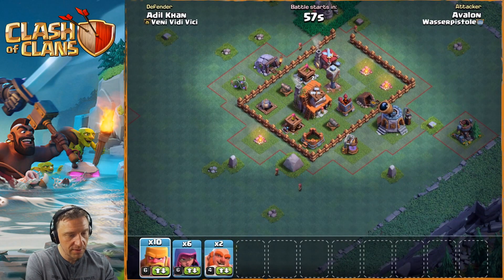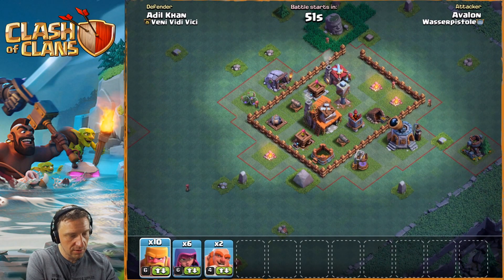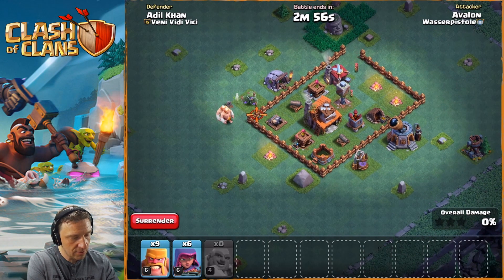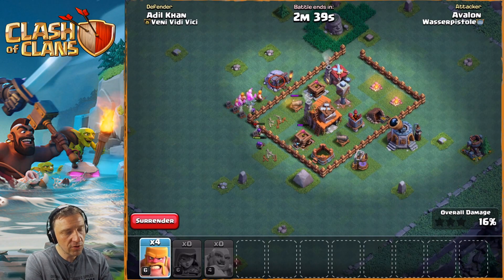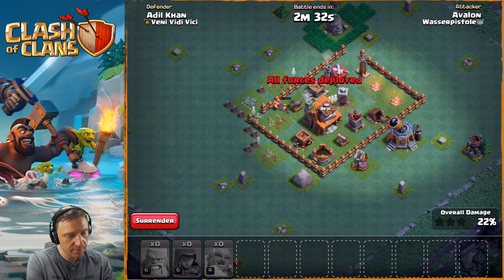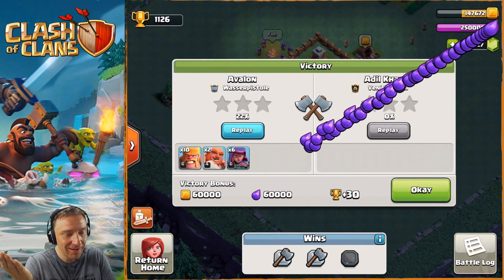We're gonna get those three wins. This is BH3 I guess - I'm not sure. We're gonna attack first, drop one of those just to open and then drop them. Gotta take care of that double cannon quickly - there you go. Now we should take care of the wall. Those barbarians are so stupid, where do they go? They're not going inside. Very stupid - 22% victory! We won, he got zero percent.